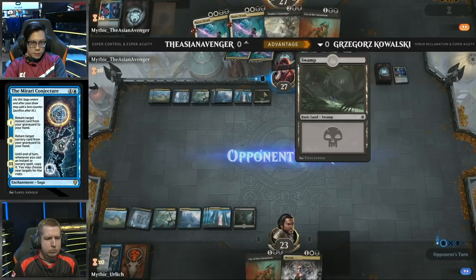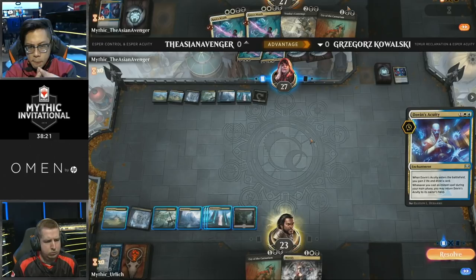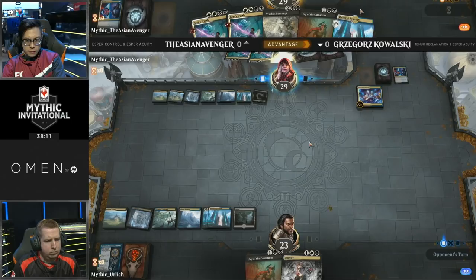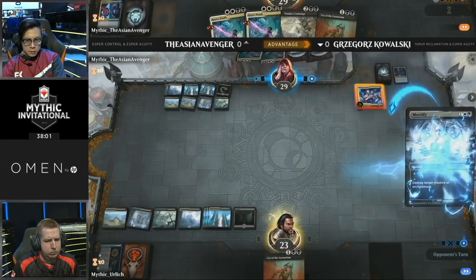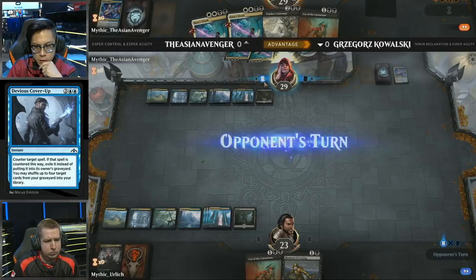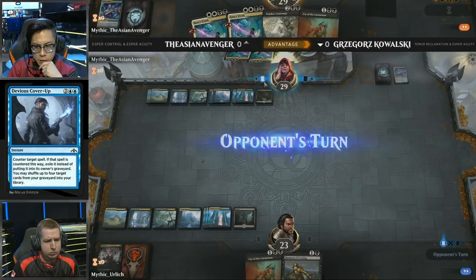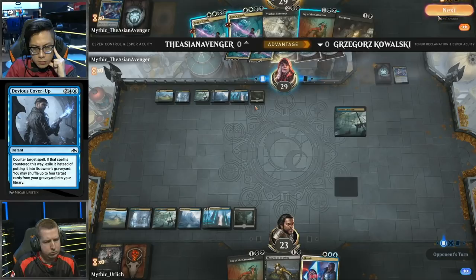The Mirari Conjecture did get absorbed — no more recurring of spells in the graveyard for Kowalski. However, keep in mind Kowalski still has access to more Mastermind's Acquisitions in his deck. He can still use that to get something like a Mirari Conjecture to try to get back that Unmoored Ego. He also has one copy of Unmoored Ego in his main deck to try to name Devious Cover-Ups in Asian Avenger's deck. Just going into detail: Devious Cover-Up is a four-mana counterspell. When you play it, you shuffle four cards from your graveyard back into your library. If you draw two copies of Devious Cover-Up, you can keep shuffling each other back into the deck, making it so you never actually deck — an endless loop.